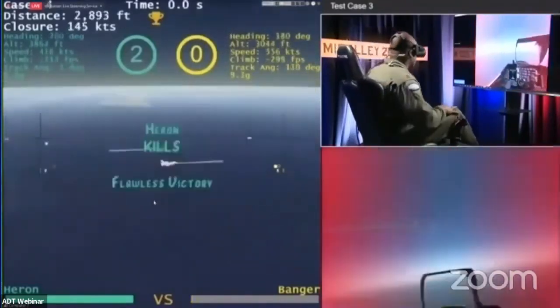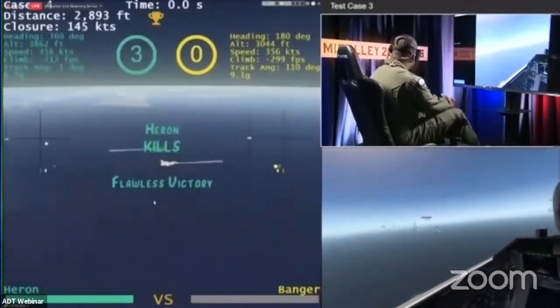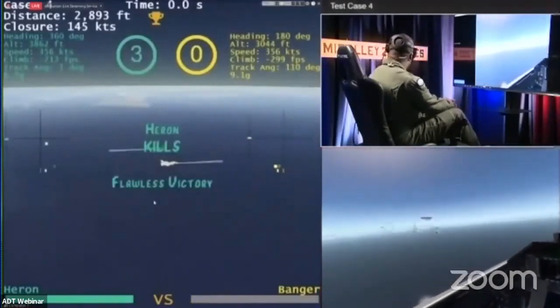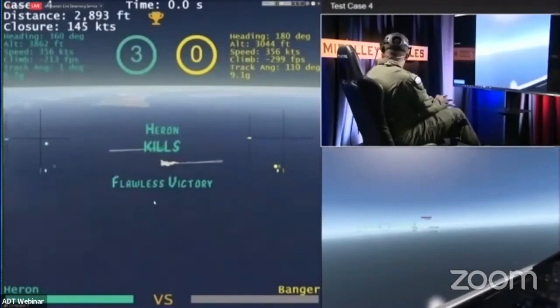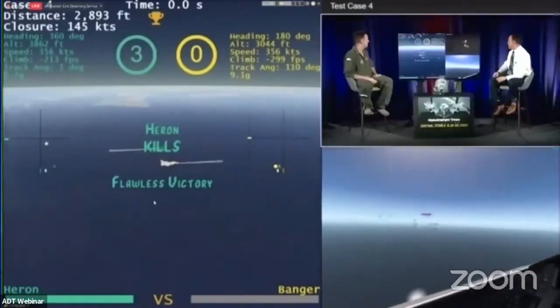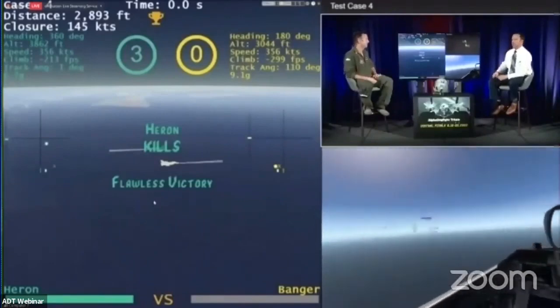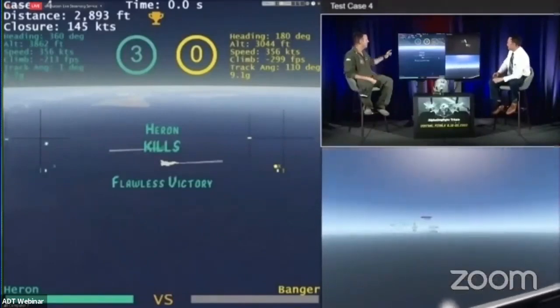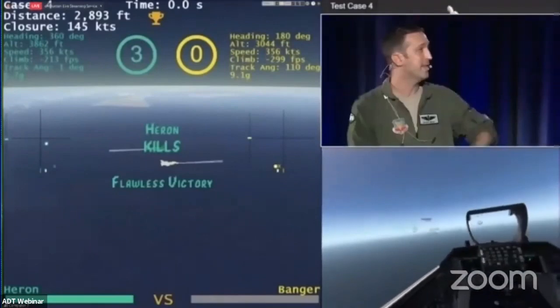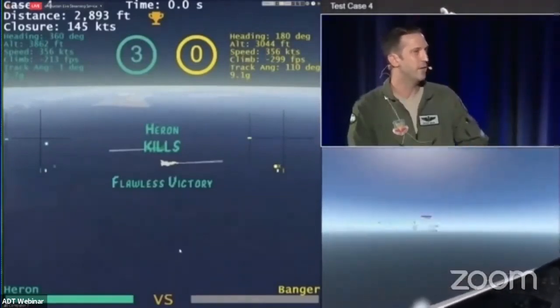I think what you're seeing here is a shift in tactics from Banger — looking to see if he can maneuver to get this adversary down to the floor. Can he scrape them off on that 1,000-foot hard deck? We certainly saw some of that in the semifinals, with a couple of teams falling victim to the deck. This next setup will be even closer — looking at about 3,000 feet — so really lower altitude, very close to that deck. Let's see how Banger changes up his game plan.